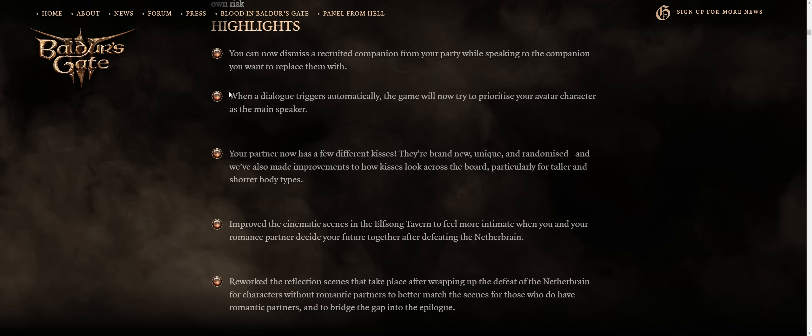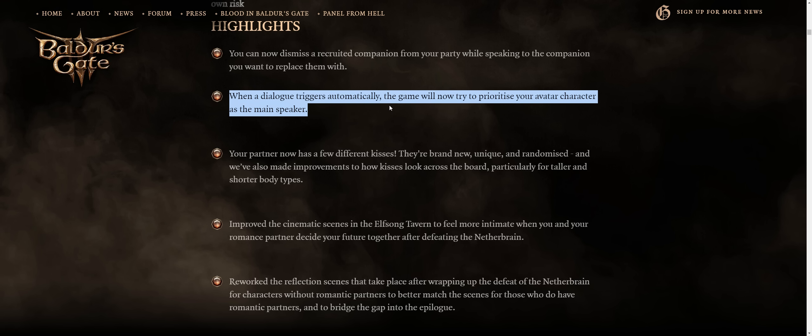Second, whenever a dialogue triggers automatically the game will now try to prioritize your avatar character as the main speaker — another nice change because usually you'll be hoarding the best kills on your main character. Although I still think it's rather disappointing that in a D&D party-based game, the game doesn't let you select the character with the highest appropriate skill automatically whenever doing dialogue checks.